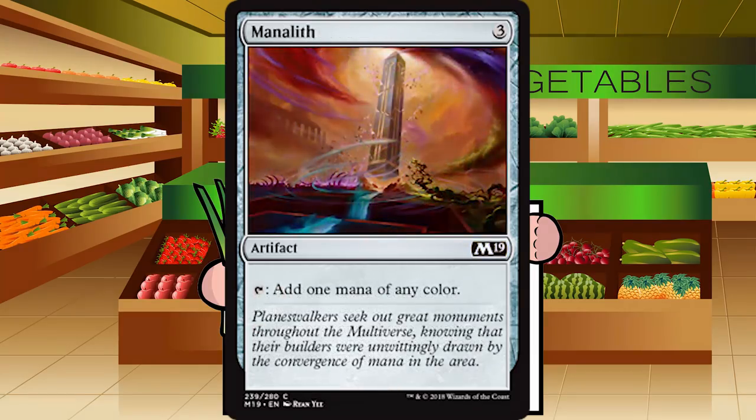Up next is Manalith — three generic mana for an artifact at common. Tap to add one mana of any color. It's Dragon's Horde without the extra fun stuff. If you're in a two-color deck splashing a third color, this is going to be your best friend. In a straight two-color deck, you probably don't play it unless you're red-green ramp. C-plus if you have a splashable bomb, otherwise more of a C to D-plus.